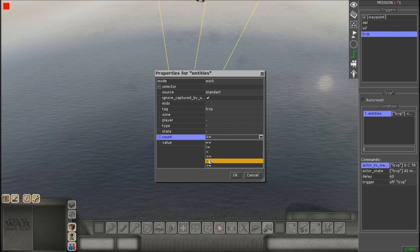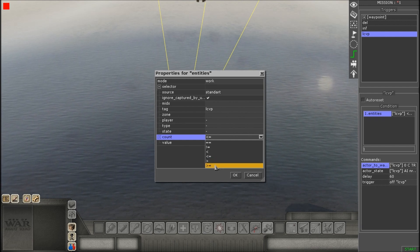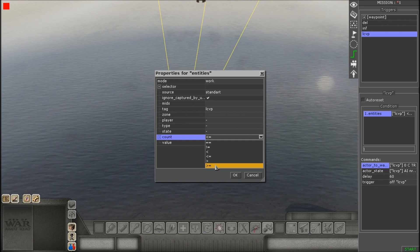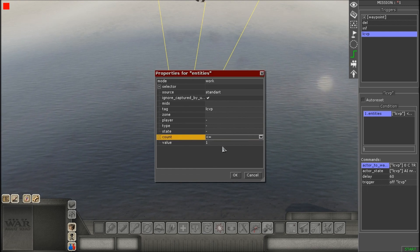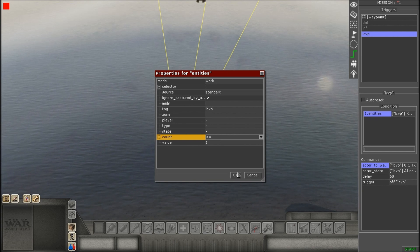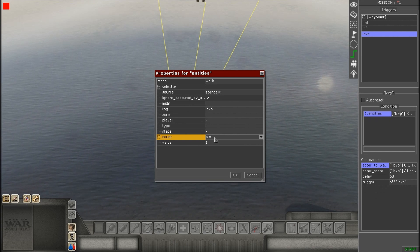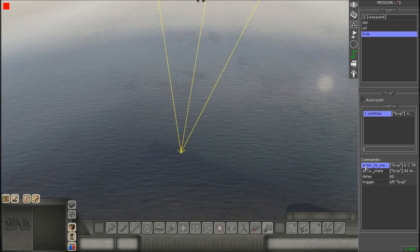You don't have to follow the Less Than or Equal to — obviously if you're making a mission you can make it Greater Than or Equal to. Experiment with this stuff because the way I'm setting it up is an example in its simplest form. You can go crazy with counts and values and all that other stuff, but this is the most simple way to set up a beach assault.